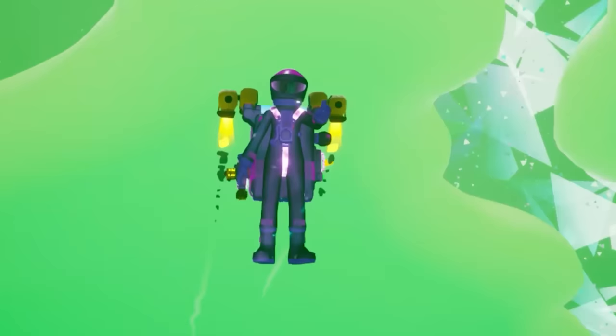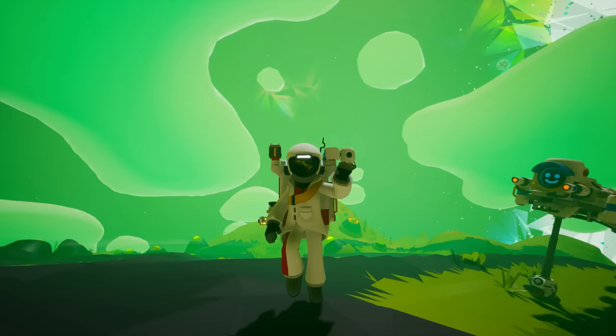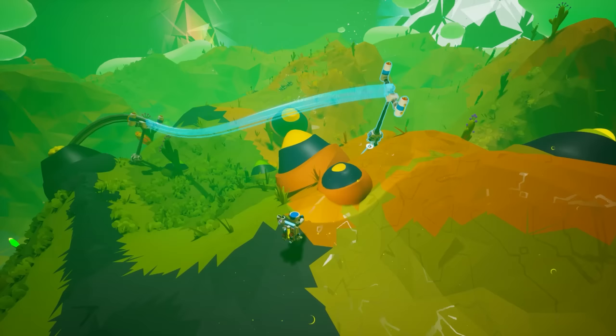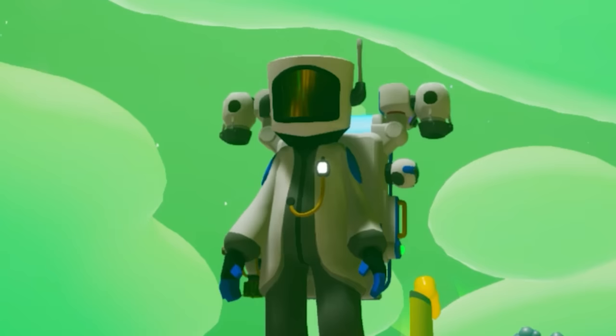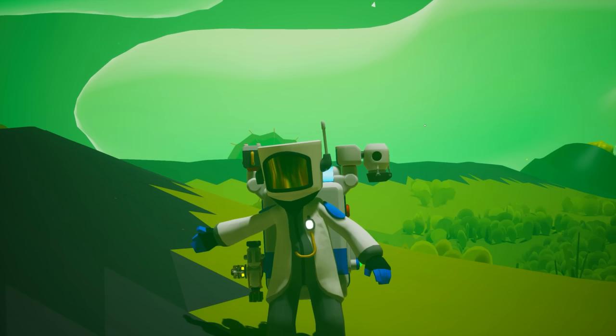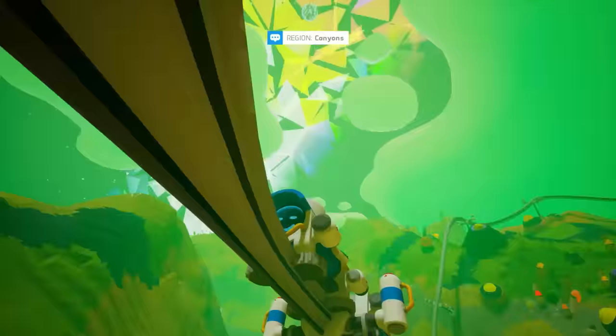Most of the suits that are unlocked through missions have a common meaning. These suits include the lab suit, the conductor suit, and the chrono suit. If you always wear the latest ones, you are just flexing that you have already completed the missions. But if you wear one and stick to it, it could be that you really like it — for example, if you always wear the conductor suit, you may really be into trains.